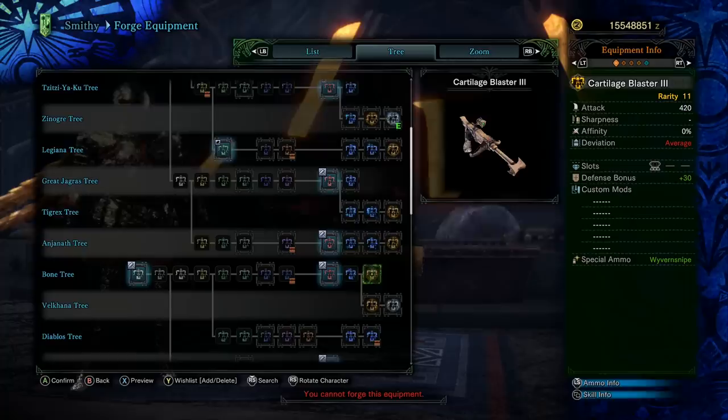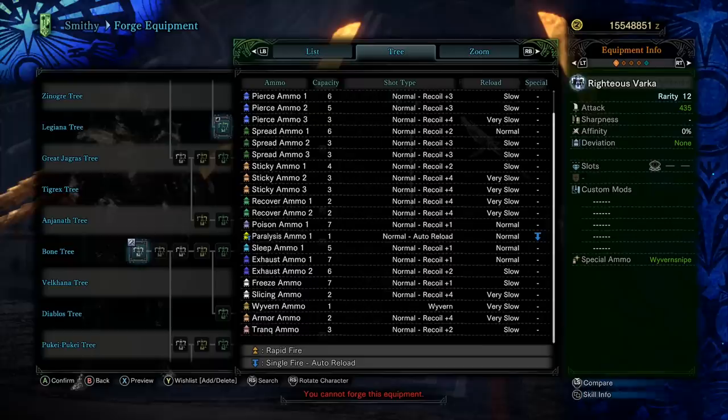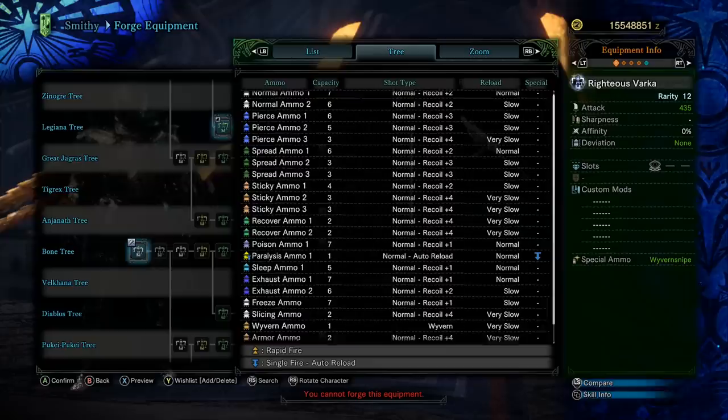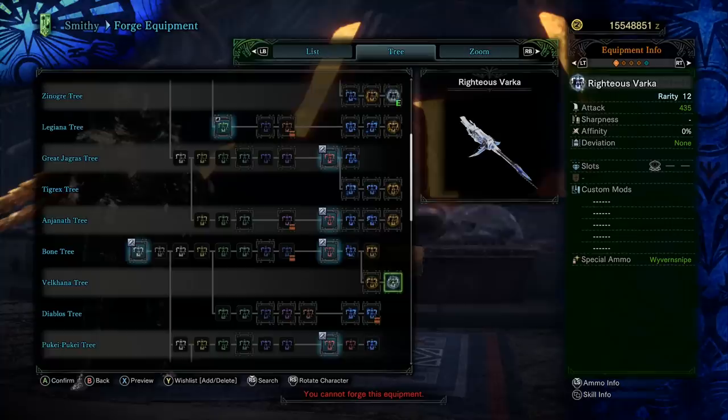Here's the Vel'Kana tree. Attack value of 435 with deviation of none — really impressive. But the main thing this heavy bowgun does is freeze ammo — 7 shots, recoil of 1, and slow reload. It has paralysis ammo and 5 shots of sleep ammo with low recoil and normal reload. After that, it's kind of hard to tell what else you're supposed to do. The spread ammo has 3 shots, recoil of 3, slow reload — just okay. It's mostly about the freeze ammo, but I actually think it's surpassed by the Blaze heavy bowgun.